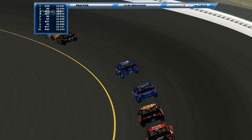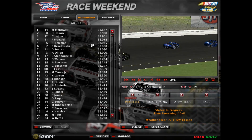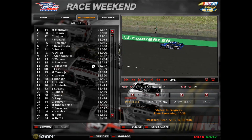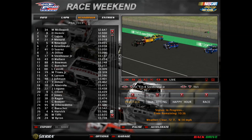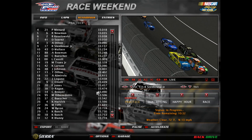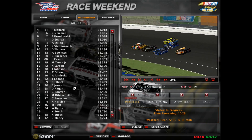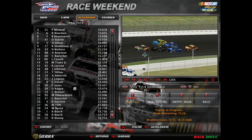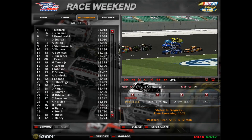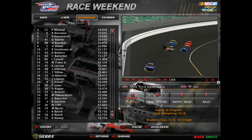Current top 10: McDowell, Hamrick, LaJoie, Menard, Newman, Keselowski, Suarez, Stenhouse Jr., and Darrell Wallace Jr. Those are the top 10 fastest. A lot of big names like Ryan Blaney, Kurt Busch, Kyle Busch, William Byron, Kevin Harvick, Clint Boyer, Eric Jones, Chase Elliott, and Joey Logano are below top 15.